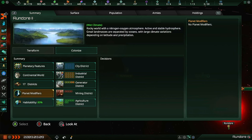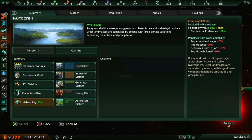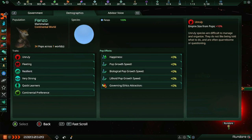You can also see any planet modifiers. Most planets aren't actually going to have modifiers, but you can have some and they're usually beneficial. And also the habitability - now habitability is an interesting little stat, and it actually depends on your main species' planetary preference.